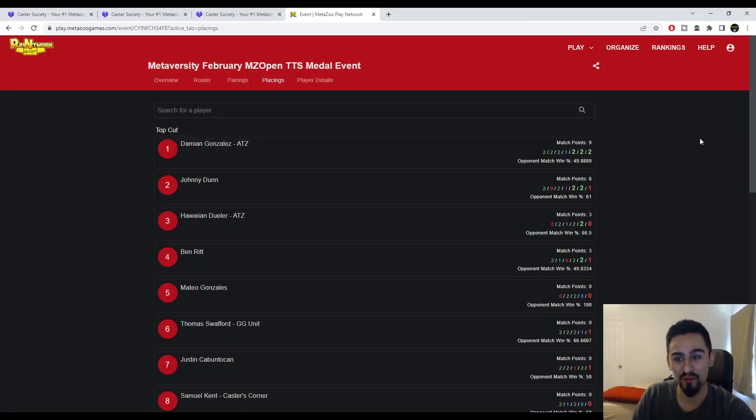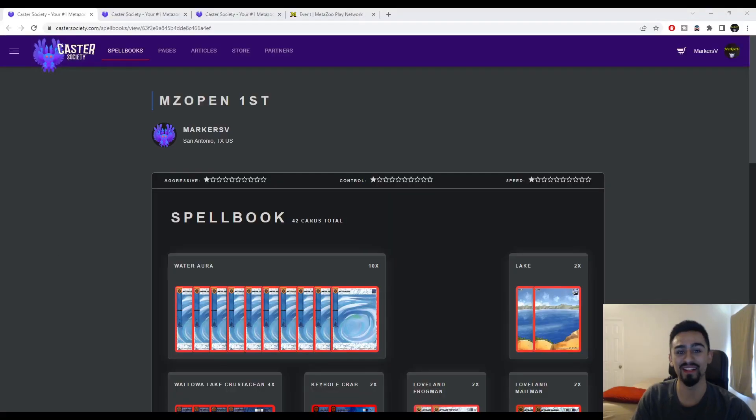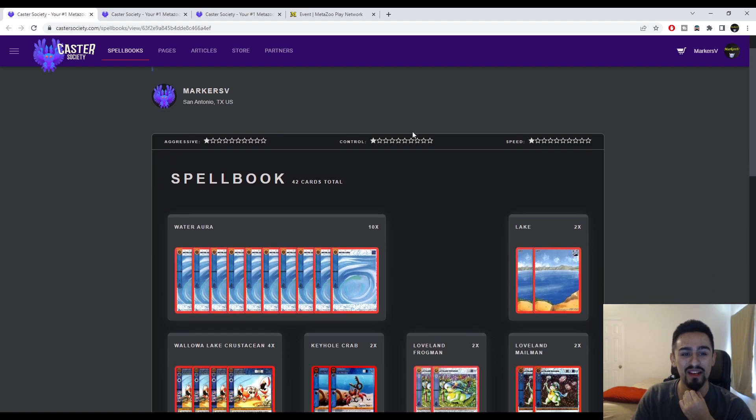Shout out to everybody who played — shout out to Damian Gonzalez who took first place, Johnny Dunn second, Hawaiian Dueler third. Shout out specifically to ATZ. I know most of the ATZ guys and they're all really cool; they're always going to all the different San Antonio events that I've been hosting. I appreciate it guys, and it's nice to see you winning — that's some good stuff.